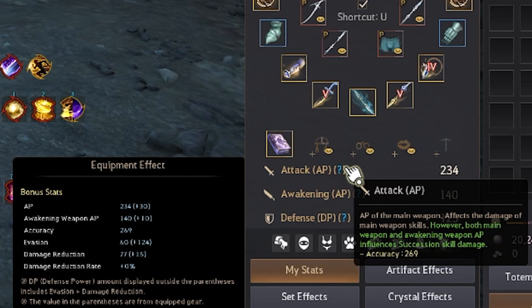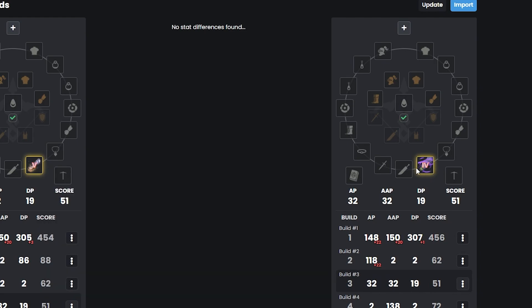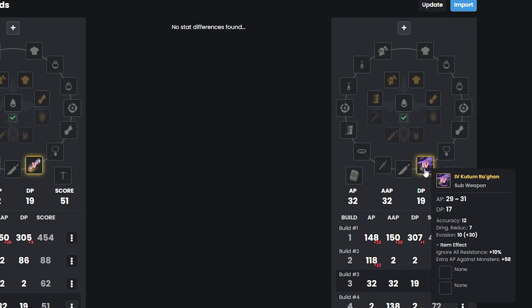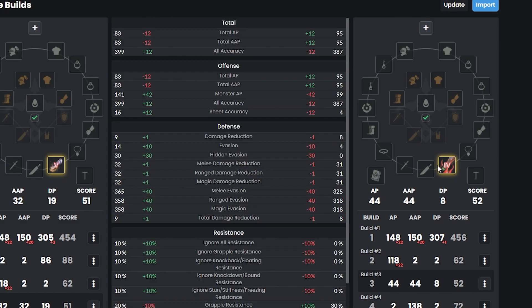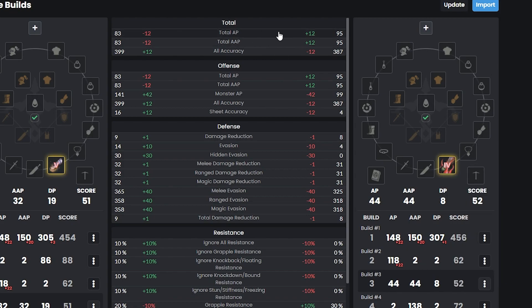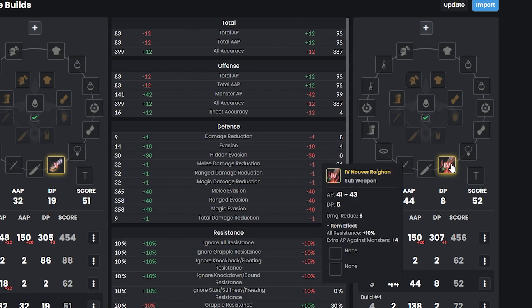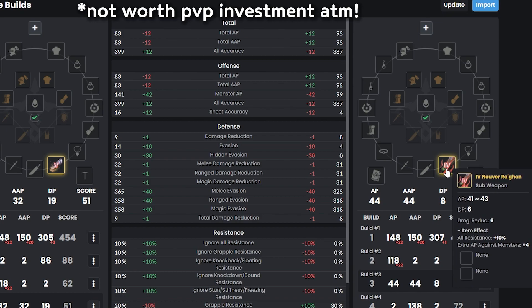For the sub weapon, Pen Tuvala is equivalent to Kurum. Kurums are really good for PVE grinding and give you nice DP. I highly suggest using Kurum because BDO is PVE content. The other option is Nuver, but I highly don't recommend it in early game because while it gives a lot of AP, you lose a lot of DP. And with many stronger BDO players out there, it's just not going to be as efficient in grinding.